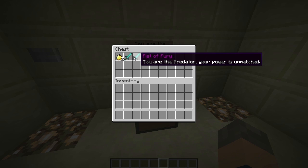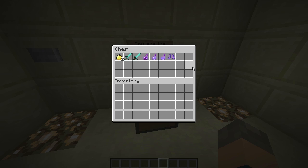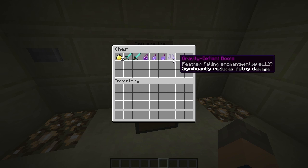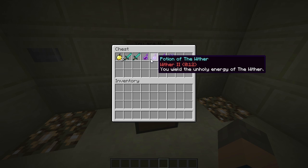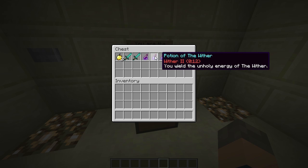The good thing about this is that all items are stored in chests this time, rather than being given via command blocks like before. You may notice you're missing ender pearls and steak — those are given via command blocks because 16 ender pearls and five pieces of steak would require too many chests. The rest are given like this. You've got your gravity-defying boots with feather falling. The only bit I don't like is where it says 'enchantment.level.127' rather than just '127', but there's no way to fix that. Then there's your potion of blindness, potion of the wither, and potion of damage.